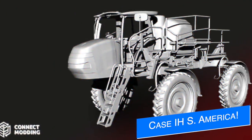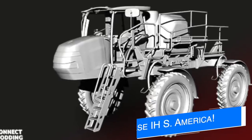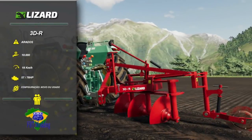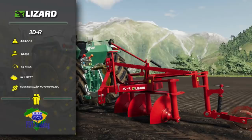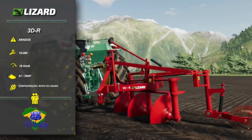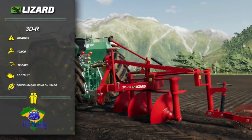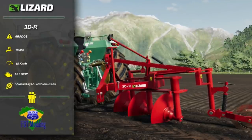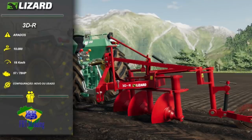A couple weeks ago, we announced that Kinect Monning had a new partnership with Case IH South America. Here you can see their Case IH self-propelled sprayer taking shape. Kinect Monning also have a new fact sheet today in combination with FBT Monning — they present the 3DR Plow. This is going to be a brand new plow for all platforms, costing $10,000 with an 18 km per hour max working speed, or around 10 to 12 miles per hour, and it will require 78 horsepower.